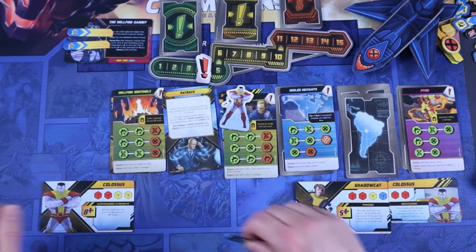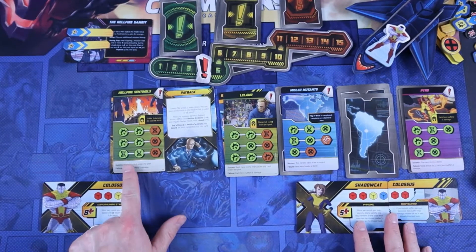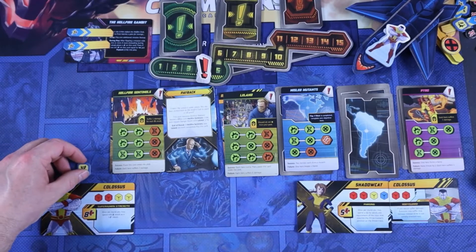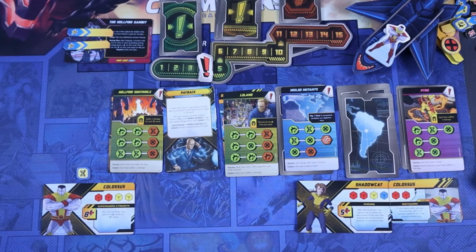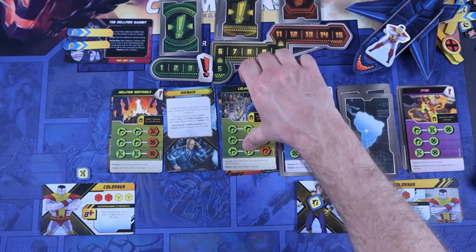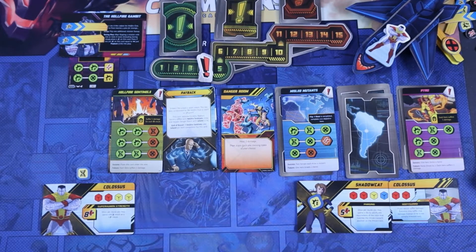They go back to the Blackbird. The success for Leland is each hero trains. I'll give Colossus a power token — his ability lets him spend power as a five damage result, so that'll be useful. For Shadowcat, the threat tracker is going to go up to yellow and these requirements are all green, so her phasing ability won't be usable next turn. I'll give her a two damage upgrade. Leland also goes under the plot, so the Danger Room is now open for training if needed.